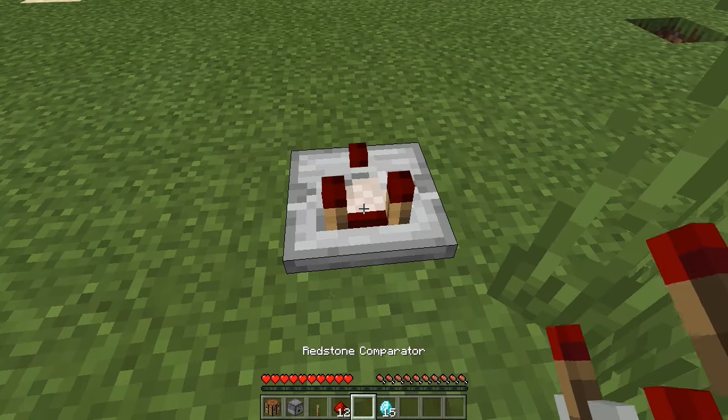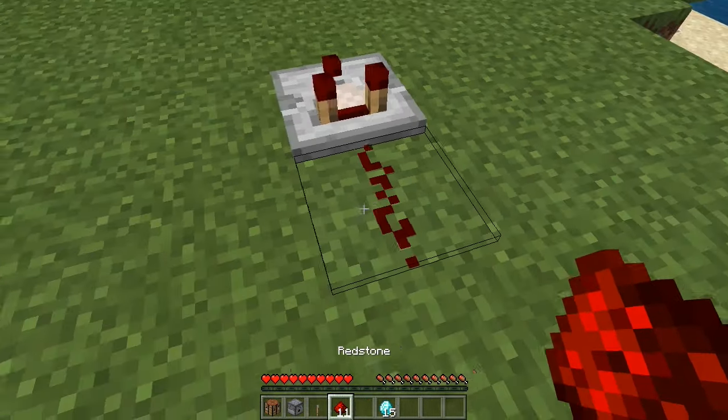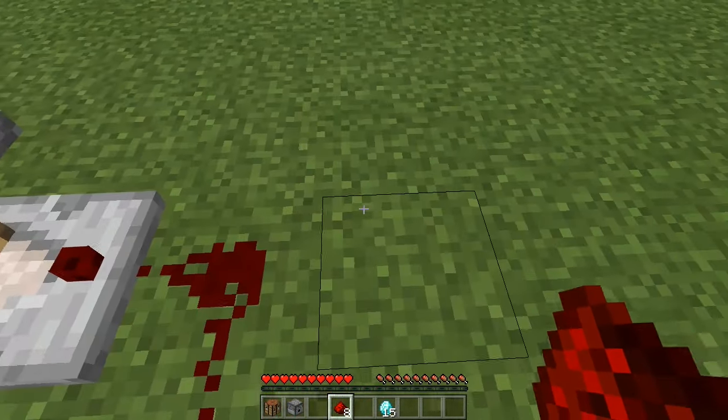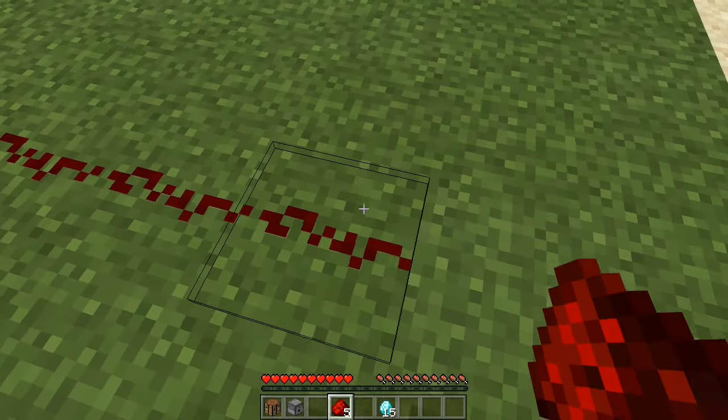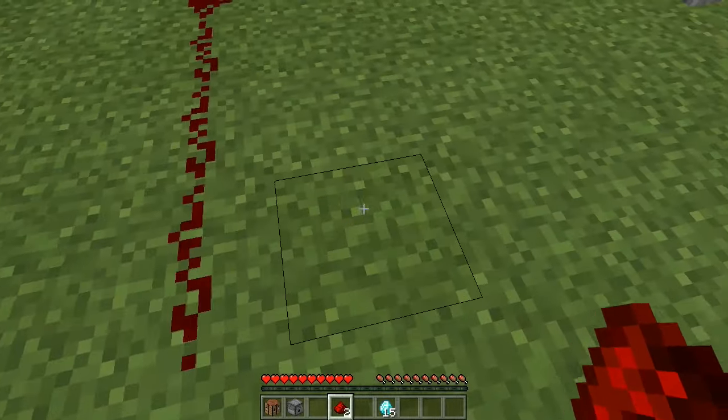First things first, you're going to want to put the comparator down, then put one redstone here, a lever, and redstone here, here, and here. Connect and go up here like this.